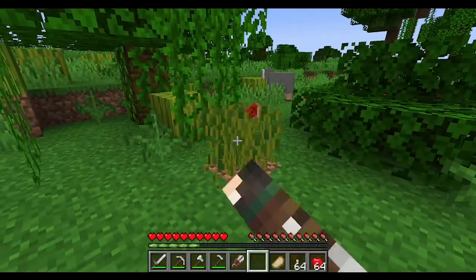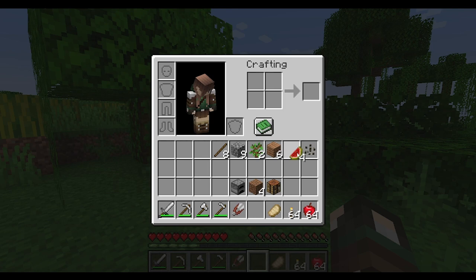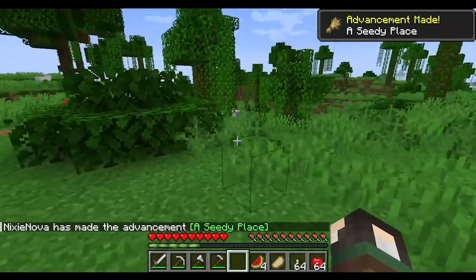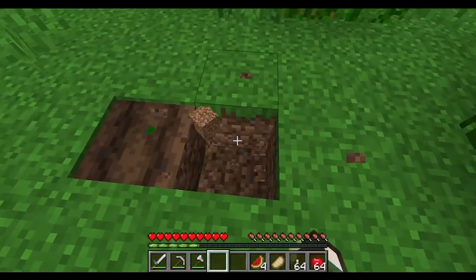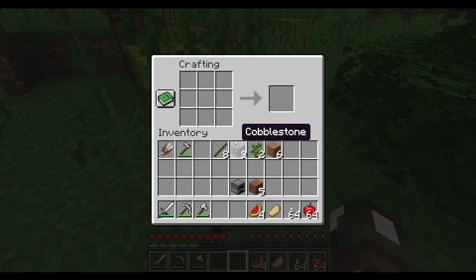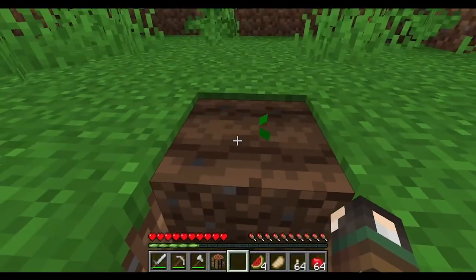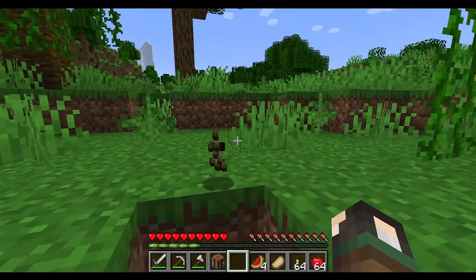If you hit a melon you get melon slices. Put the melon slice in your inventory and you get melon seeds, which you can plant. You use a hoe, right-click the ground, and plant the seed. When farming, make sure you have at least one water block every few blocks in your garden. You make a bucket with iron arranged in a V-shape, then right-click to gather water, lava, or even milk from a cow.